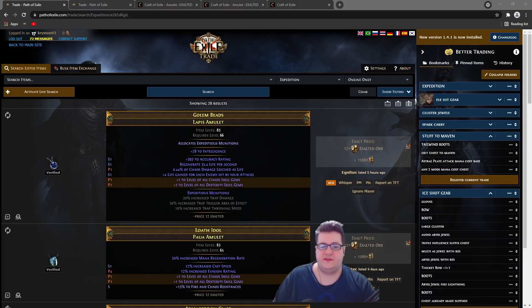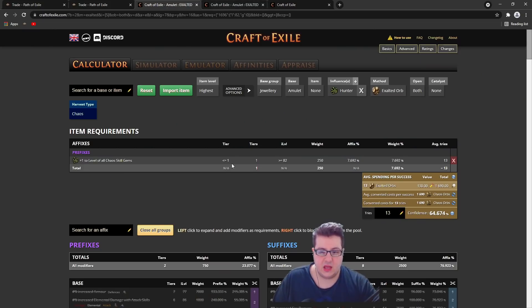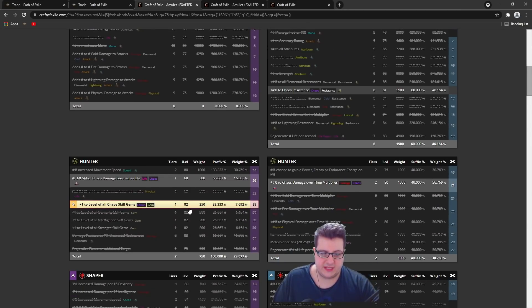Hi guys. I wanted to show you how to craft amulets for chaos damage over time skills that scale off gem levels and damage over time multiplier — like Essence Drain, Contagion, and Toxic Rain. As you can see, just plus 2 with dexterity chaos is around 12x, and if you also count the chaos damage over time multiplier suffix it's around 20 to 22 or even more. We want to start on a level 82 base, as you can see here.